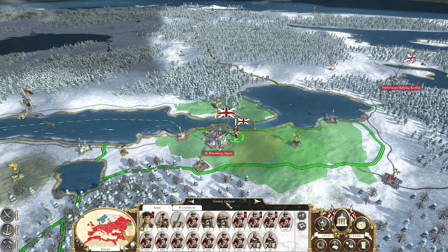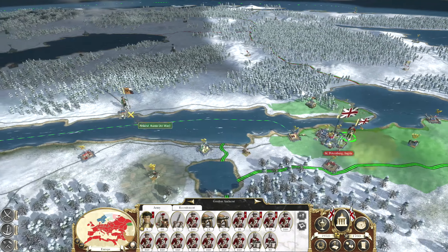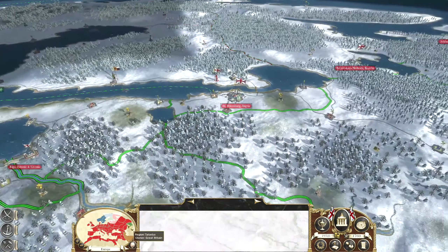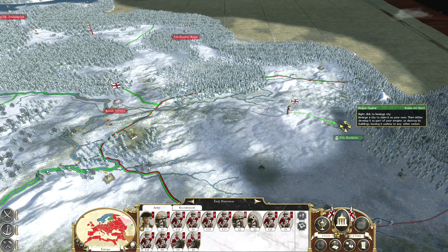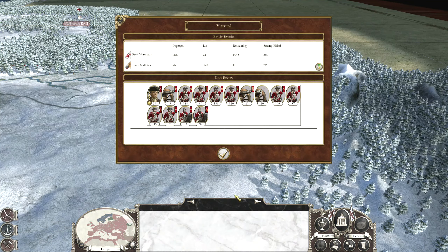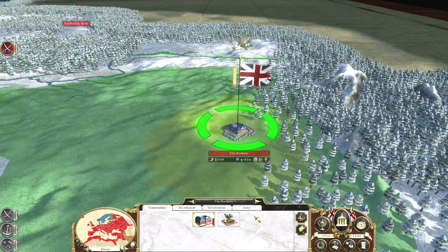We'll use some cannons. Let's head towards this Russian army and go destroy Russia, because we're going to destroy them here as well this turn. They actually refused that surrender, so we'll just go ahead and take that. Thank you very much — and then we'll have to head back from there as well.